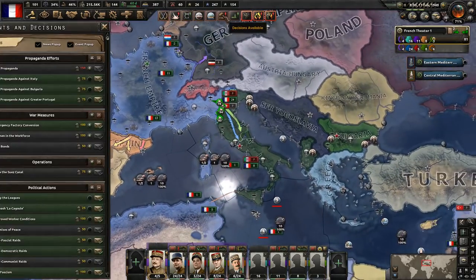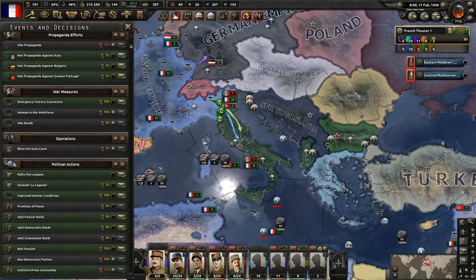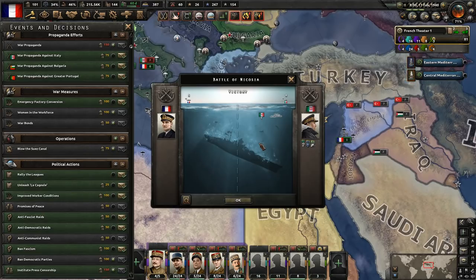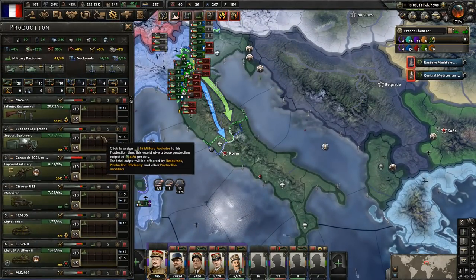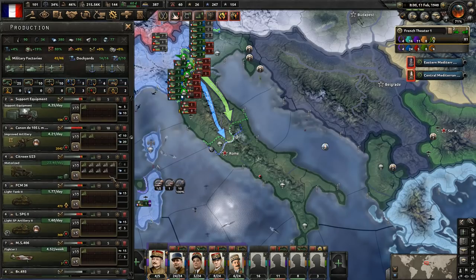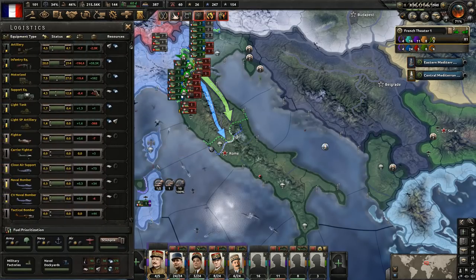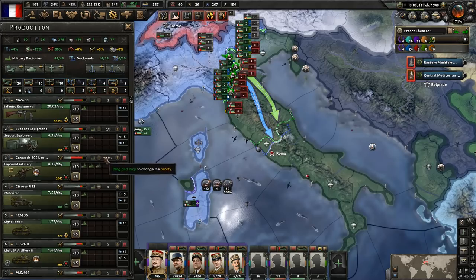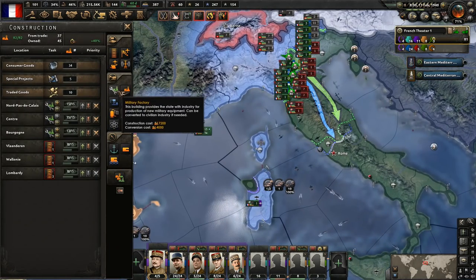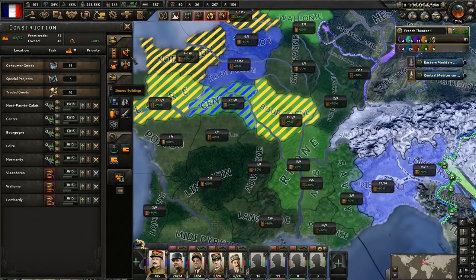We've built enough military factories now where we filled out the things we already had assigned. We still have some space. Right now artillery is the main issue, but we also have support equipment problems. We're going to have to get some factories put into that. We're going to get two more military factories, then do dockyards after that — just military factories here, then dockyards after those finish.